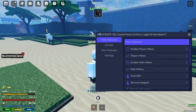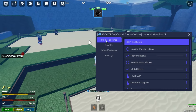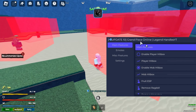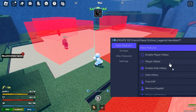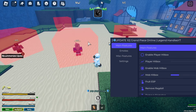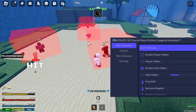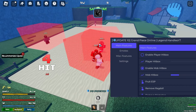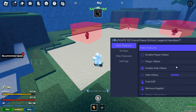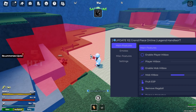There is also enable mob hitbox. This is for this mode — you can just hit the mobs from so much further. You can edit the height and stuff, and as you can see we're boosting it and just hitting them from so much further away.